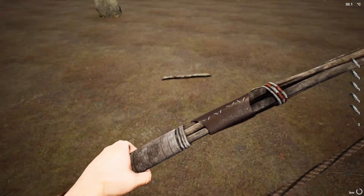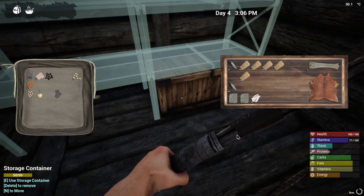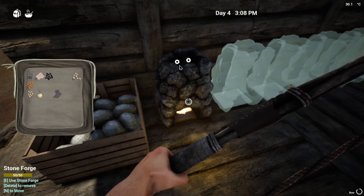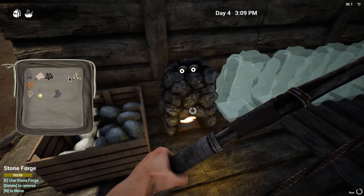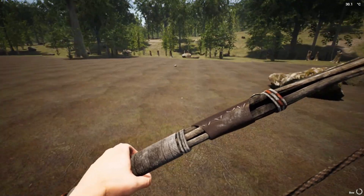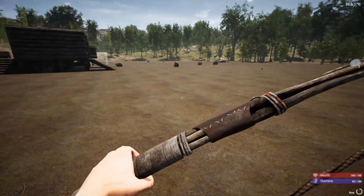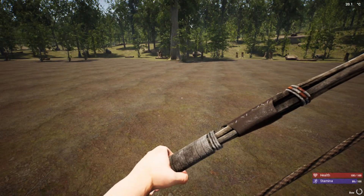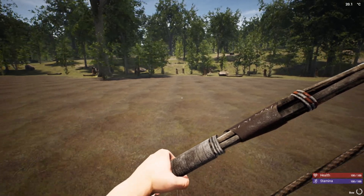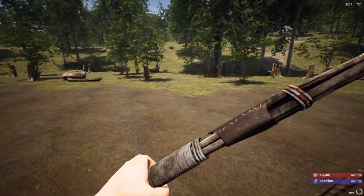When you run out of stamina, holy cow, you're like practically at a crawl — so it's definitely important to not run out of stamina, especially if you're running away from something. I can see that being a deadly deadly thing. How many arrows? Three. I want to find that wolf before he finds me — I would love to get the animal hide.